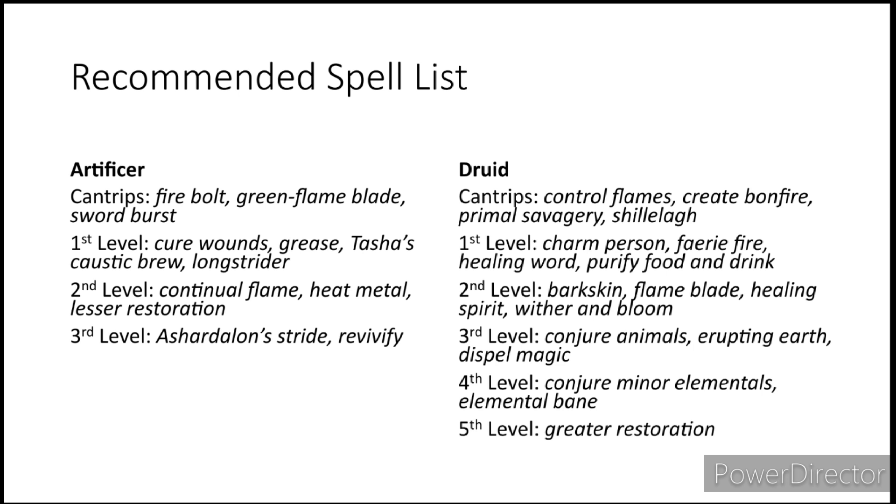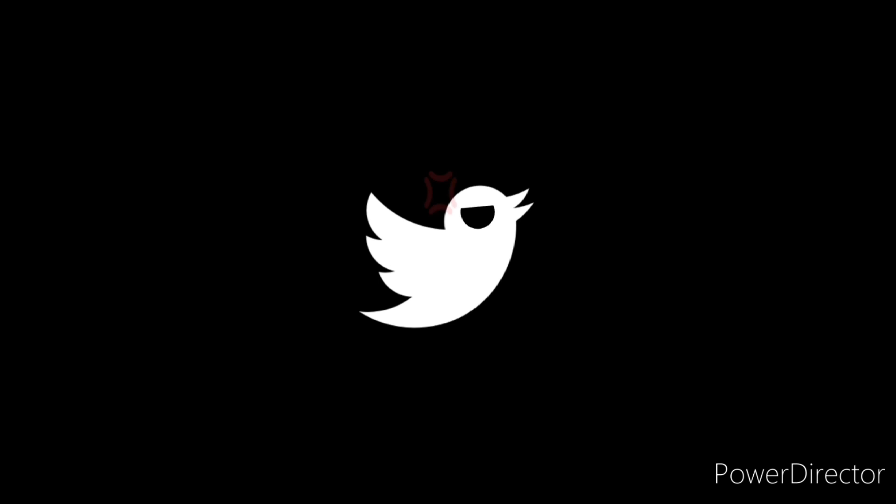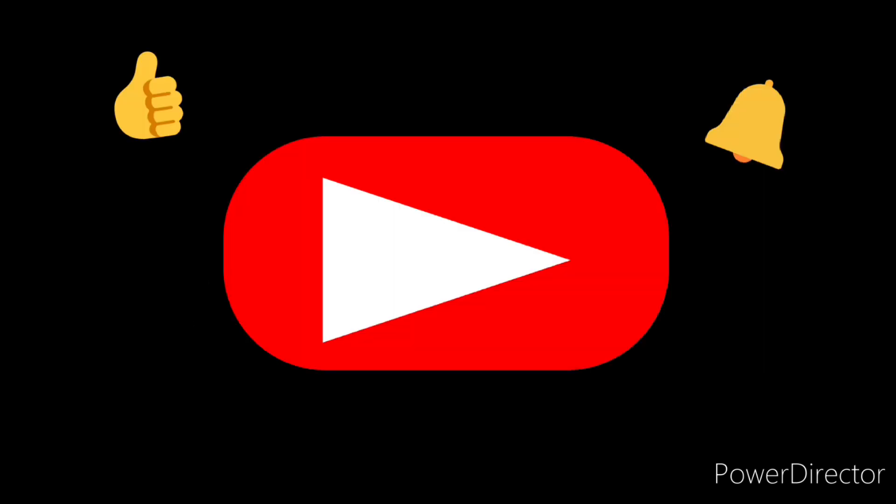And with that, that is all the time I have for you today. You do not have to take this build point by point — you can do whatever you want with your own Solar Punk build. This is just what I thought would be the most optimal. What type of characters would you create using the Artificer and Druid? Let me know in the comment section down below. Until next time, this has been Drehon. Next time we take a look at the Artificer, we're going to be making the Toymaker — GDD is going to be proud of that one. I am offline.